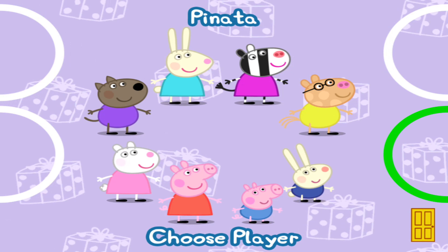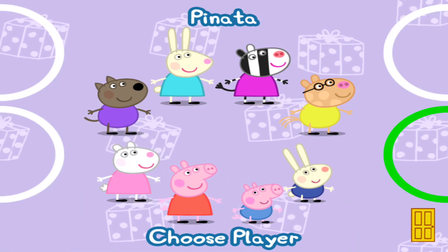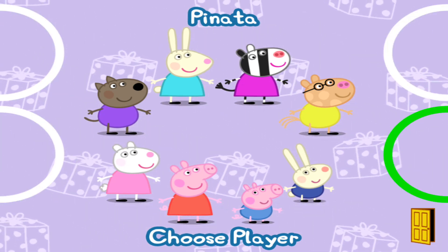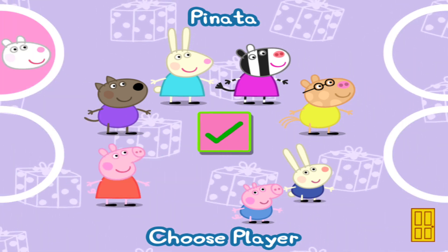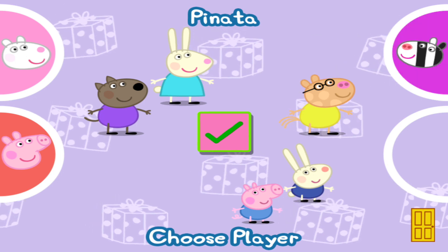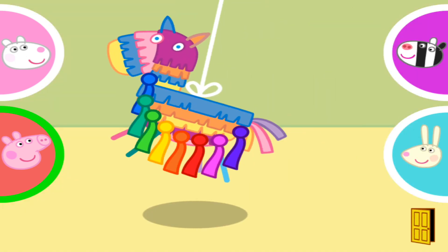Choose the characters for this game. Move a character for each player to their finger pad. Let's do all girls. So, there are exactly four girls. When each player has chosen, press the tick button to continue. Take turns to pull a ribbon.